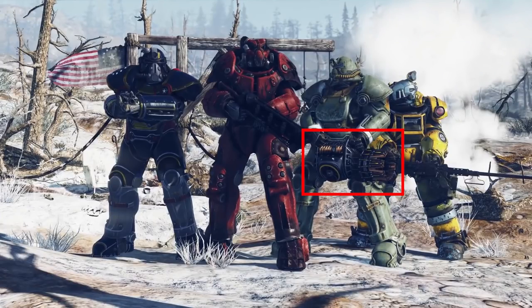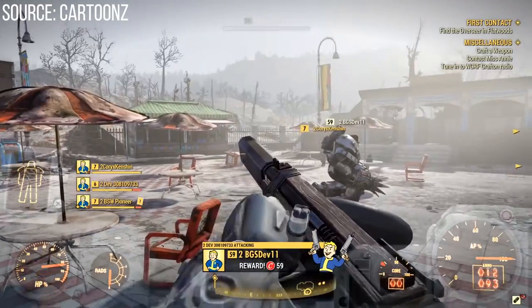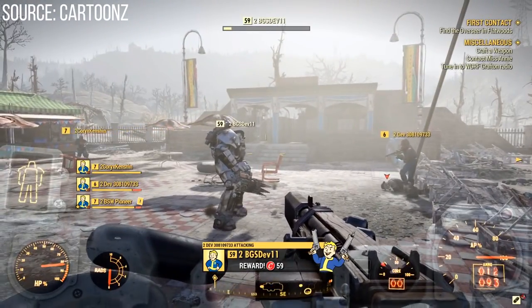This thing from the E3 gameplay has remained a mystery for so long, but we actually got a short glimpse of it in game. It seems like it's actually going to be a plasma gatling gun. You can see this dev actually spooling it up a little bit, although unfortunately he never fires it.